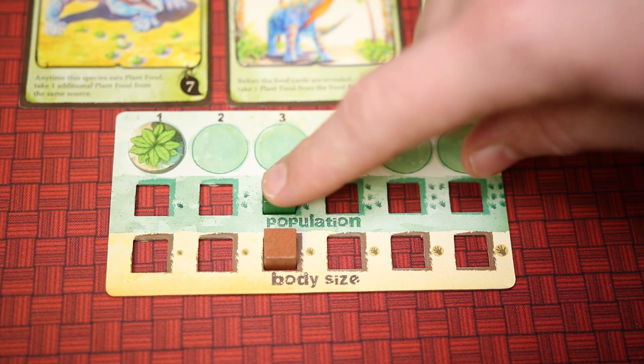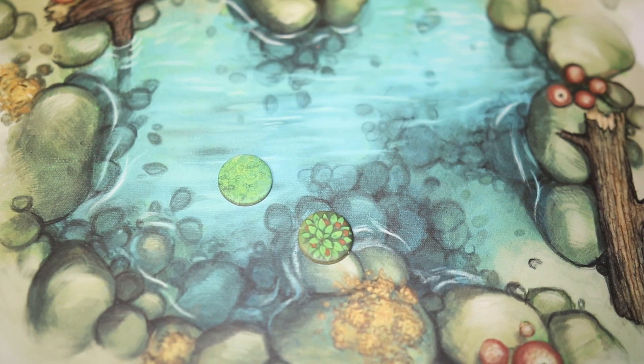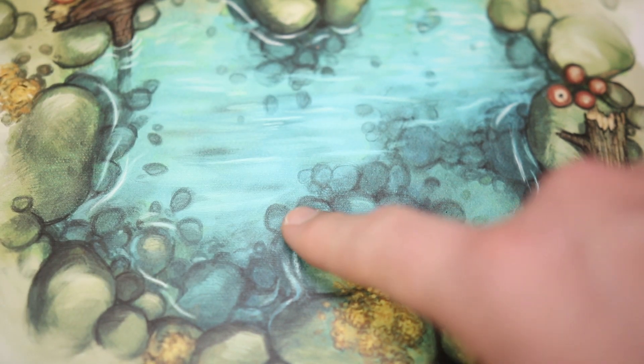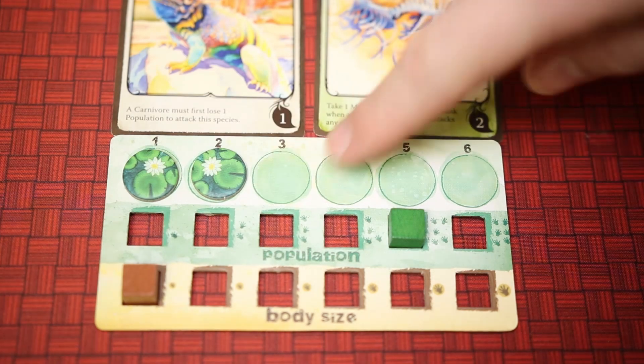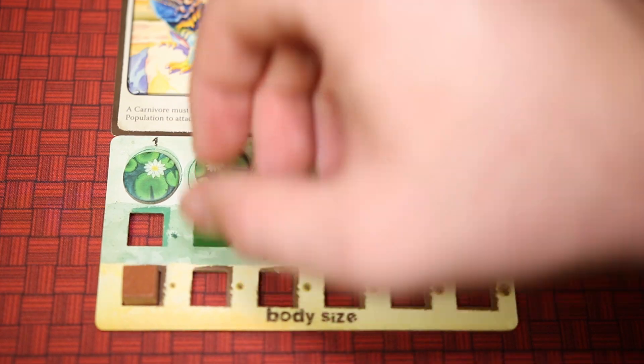A species will only eat if their population is higher than the amount of food on it. The feeding phase will continue until all hungry species have eaten or the food runs out, resulting in a shortage. If a species cannot eat to their population level, they lose population down to the amount of food they were able to eat.